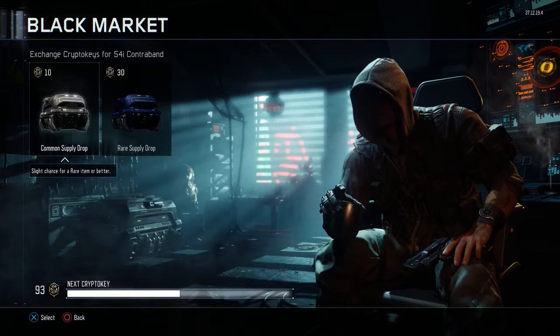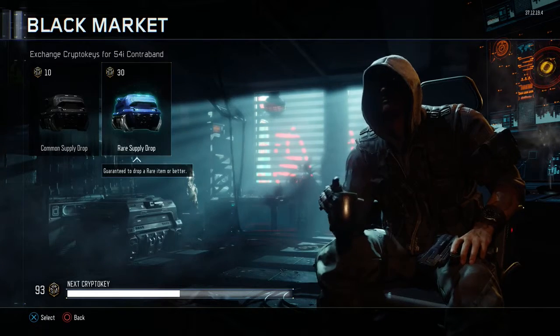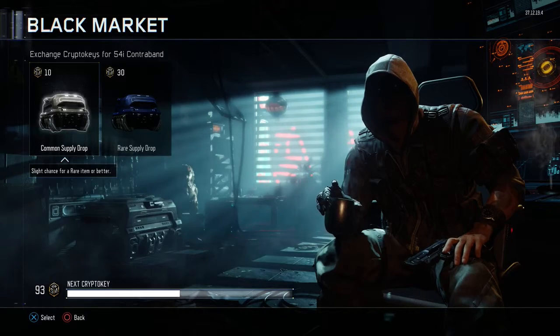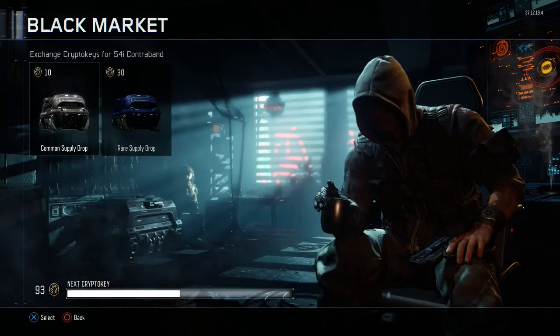I think what I'm going to do is just open 9 common, because the rare one — I mean obviously you get a guaranteed rare — but I feel like I have better luck on the commons, so I'm just going to stick with the common. So here we go.